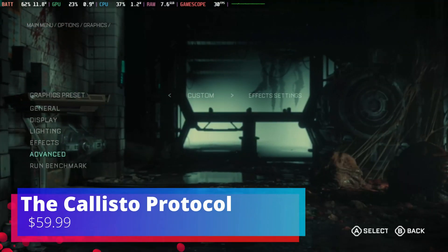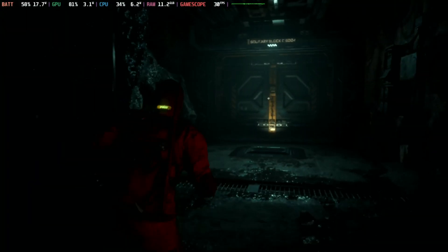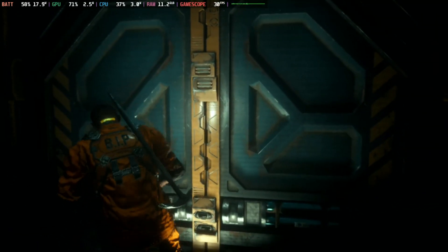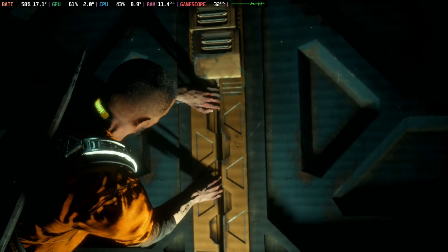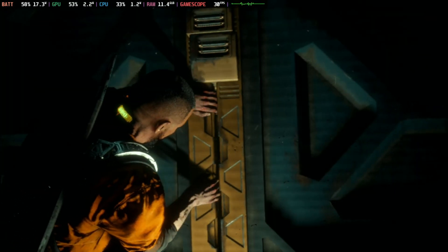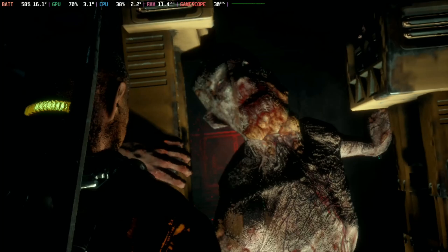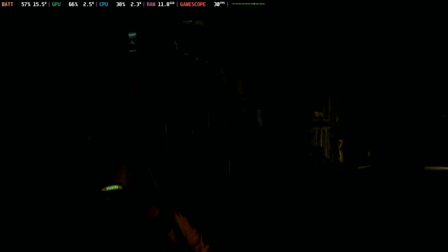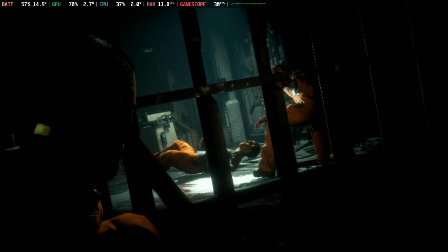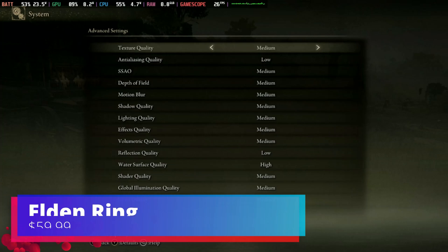Next game on the list is The Callisto Protocol. This is a playable game on the Steam Deck — no special Proton needed. For my settings, I had FSR 2 set to Balance and the rest of my graphical settings at medium. I had to lock it at 30 FPS to get a consistent frame rate, but even then there are dips below 30 when things get busy. When the game first launched there were stutter problems, but the devs have improved performance with updates. My experience has been quite enjoyable — it's not Dead Space, but it's definitely not bad either.